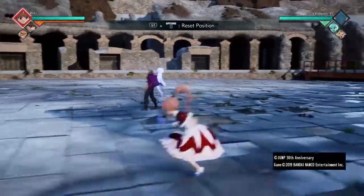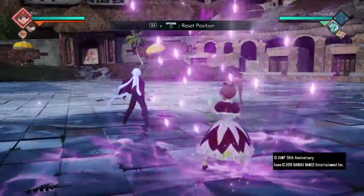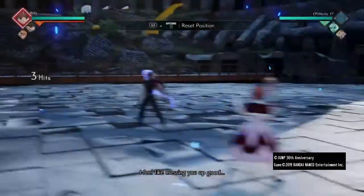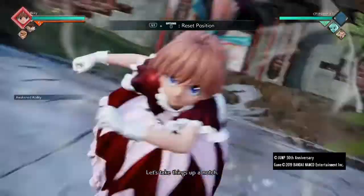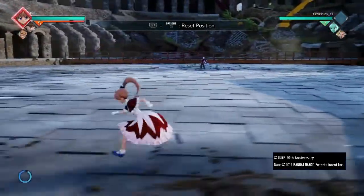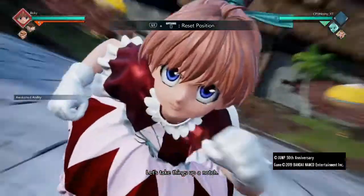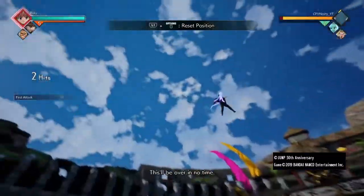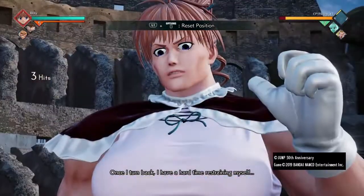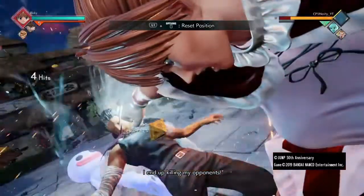So we got the triangle combo — very good, very martial art. This is her rush down; it's quite fast and has very good range, so you can use it to close the gap on an opponent or bait them into pressing a button.